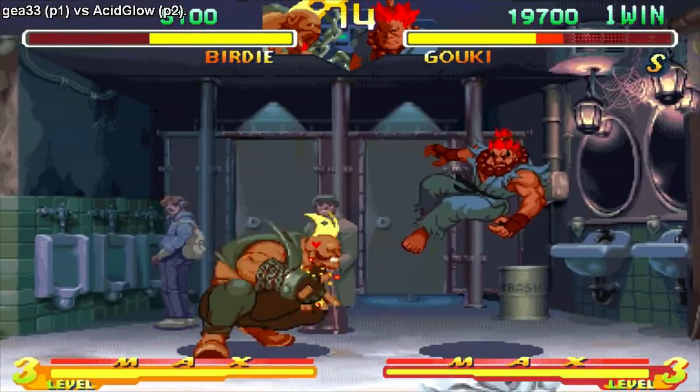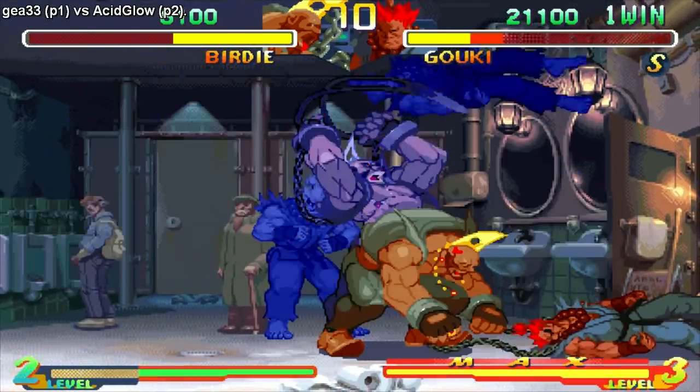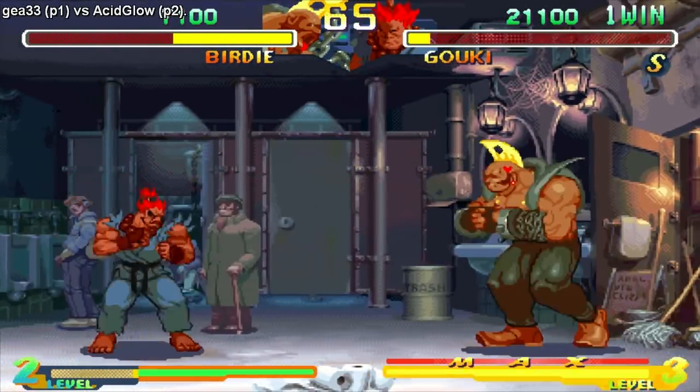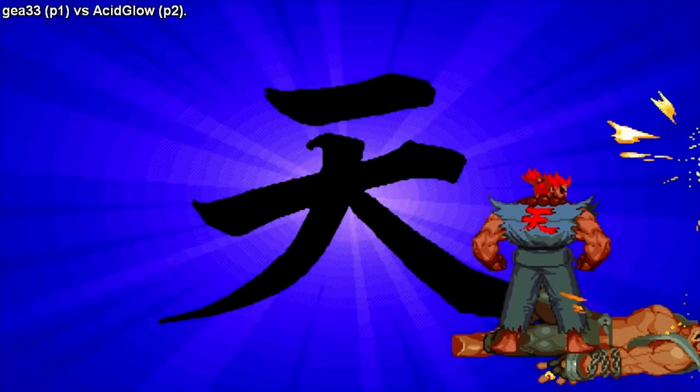He likes pushing buttons — he's not letting me go for that overhead, he just pushes buttons all the time. Oh crap! Oh my god — thank god it wasn't a level 3, that would've killed me! I'm going for the demon! There we go — got it! Raging Demon!